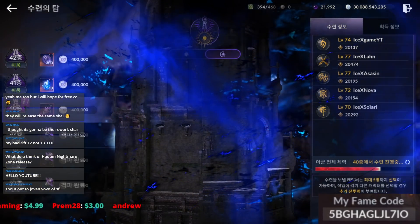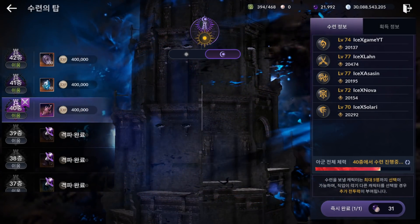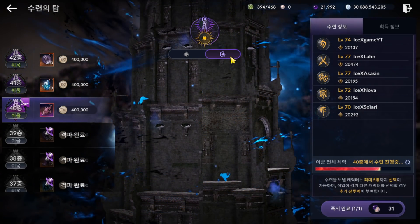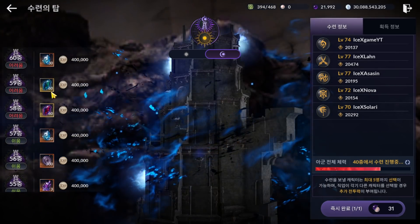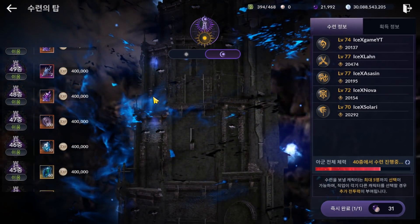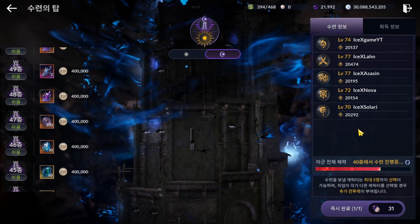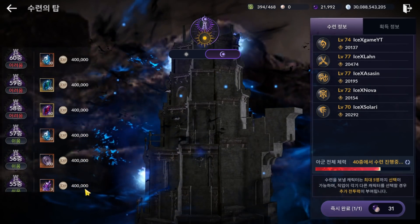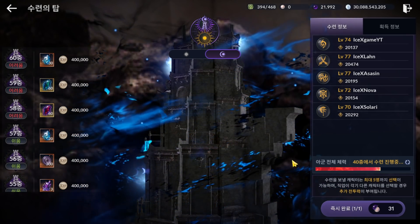Here we have Dark Mode, or Hadum Tower Mode. It also has Floor 60. The problem is it needs a lot of CP. If you check carefully, these 5 characters already total 100k CP. But how far can I reach? Normally, I can only reach up to Floor 57 or 58.